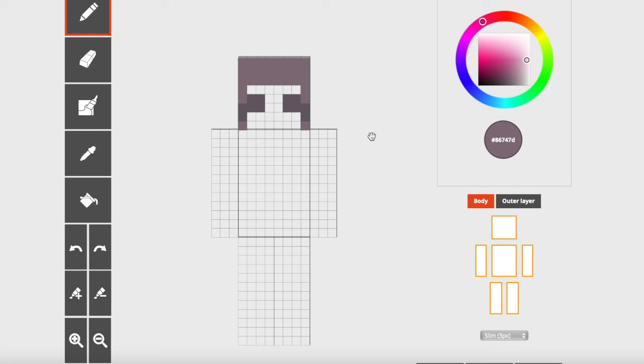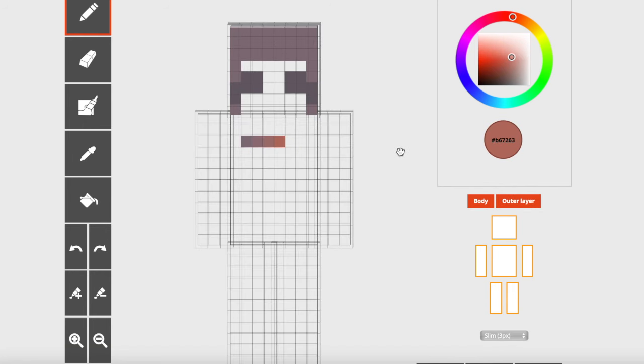Alright, so for our first hairstyle today you are going to need four different colors for your palette. This is my darkest one, and what I would do is have your darkest one already down just like this. You can find all this information in one of my other general hairstyle tutorials, but this is just for bangs. So get those four colors and I'll see you back here in a sec. Most of the bang work that we're going to do takes place in the outer layer, so let's start there.